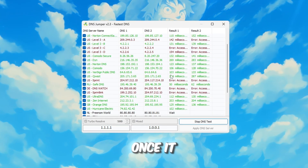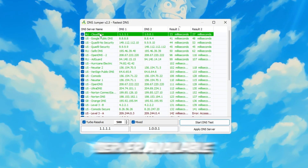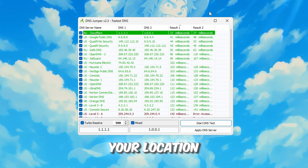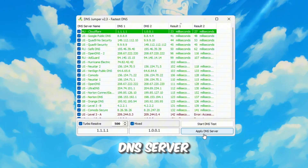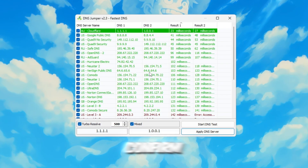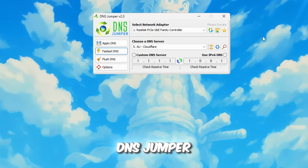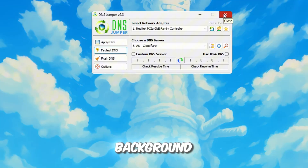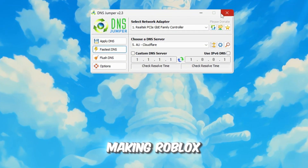Wait for the test to complete. Once it finishes, you'll hear a sound and the program will display the fastest DNS server available. The result will be different for everyone depending on your location. After the fastest server is found, click Apply DNS Server, and another sound will confirm that the changes have been successfully applied. You can now close DNS Jumper — it won't slow down your computer since it doesn't run in the background. Using DNS Jumper will reduce input delay, making Roblox respond quicker to your actions.